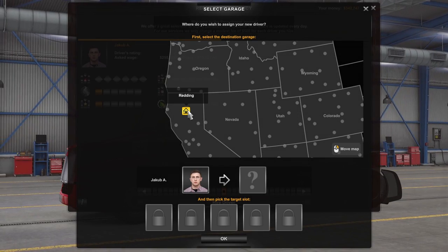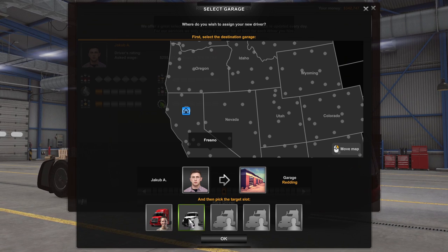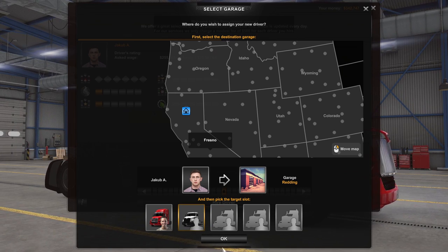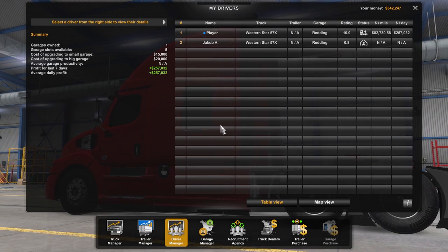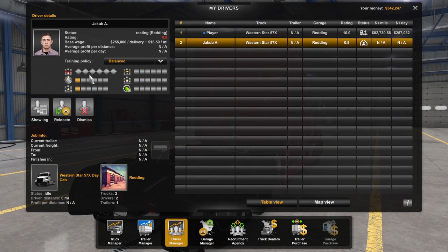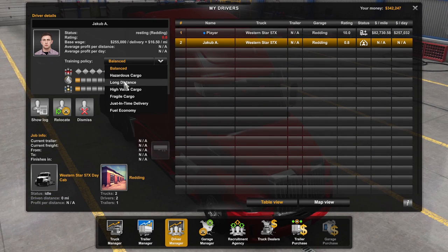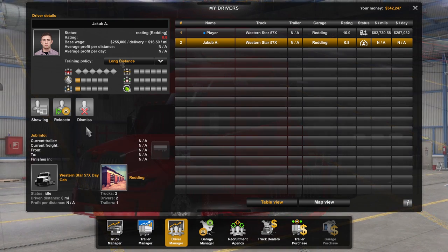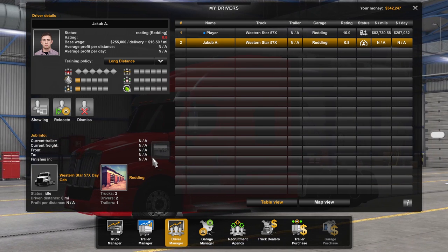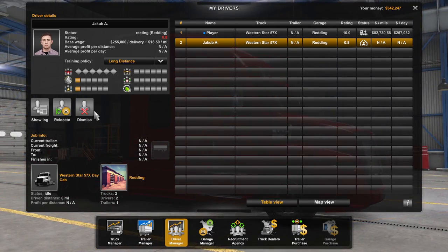Select hire a driver, then choose the garage Jacob will be out of and select the truck you want him to drive — the other Western Star 57X with no driver head associated with it. Then go to the driver manager. You can change the training policy between balance and other options, determining what skill points they go for first. I recommend setting long distance so they can take longer deliveries, then changing it to balance so they fill out the other categories. You can show their log, what truck they're driving, and if they have a trailer — any trailers in your fleet not set to private can be selected by AI drivers. You can also relocate them or dismiss them.